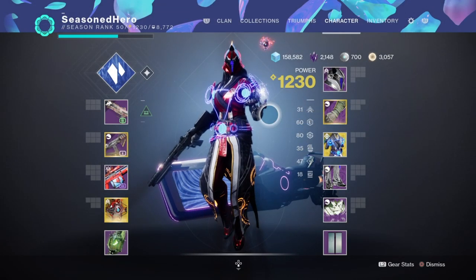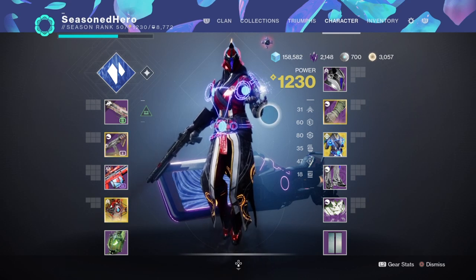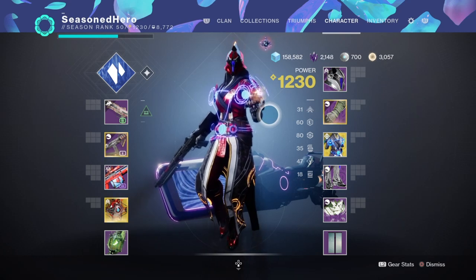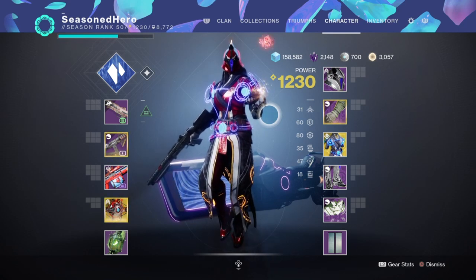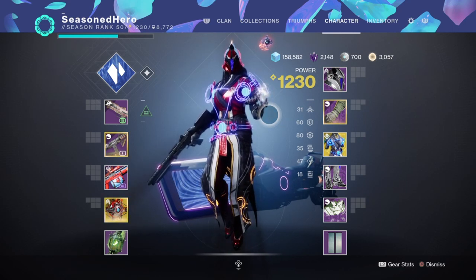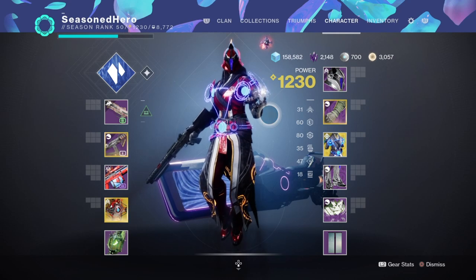For the stats we're going to need to heavily focus on the Recovery area, then Resilience, and then anything else after. For Recovery we need to aim as high as possible so we can benefit from the Vesper of Radius and the artifacts at work. Although we will be getting a buff from the exotic and the Whisper of Refraction, if you want to have your Rift back near-instantly then you're going to need to have it at a reasonably high level. 80 to 100 is a great place to start and end — at 80 we can get a 51-second cooldown, which sounds like a lot, but with the exotic bonus of gaining a faster Rift cooldown when surrounded, we can make this work even faster.